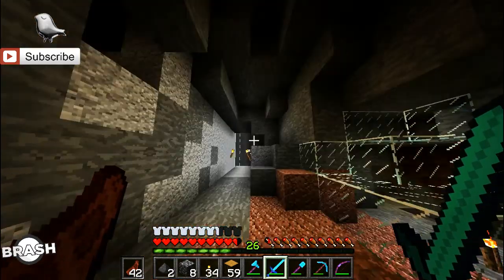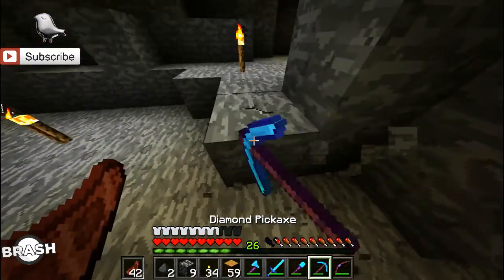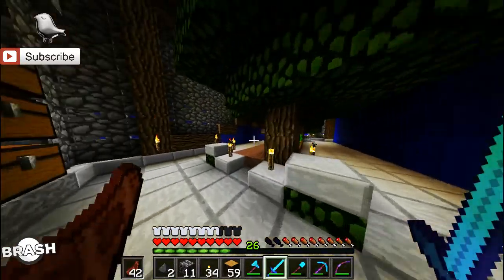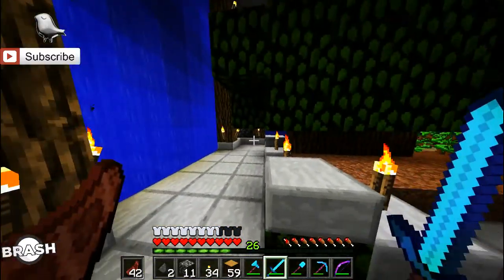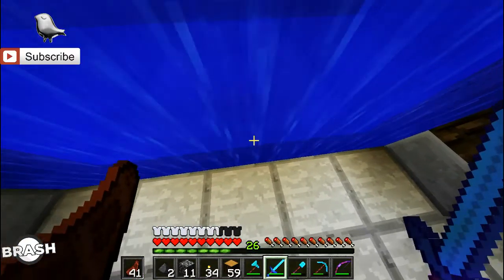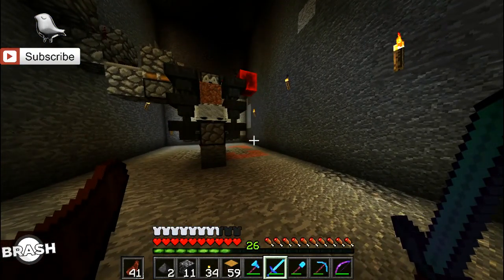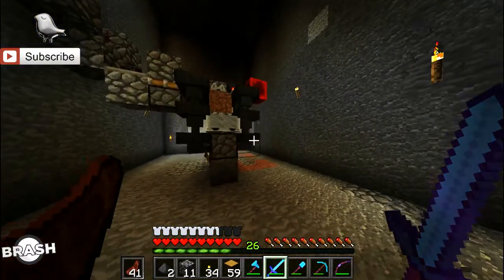But yeah guys, first things first, let's just show off what I have done so far. We need a tree farm. I've explained that in the last episode that we needed a tree farm and I am not 100% done with it, but I'm really, really close. We finished off this episode right here and I wanted an AFK automatic tree farm. So behind this waterfall of amazingness — let me make sure, because I've seen two creepers in that waterfall and I killed them earlier — we have this contraption.